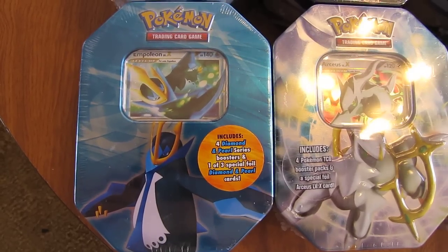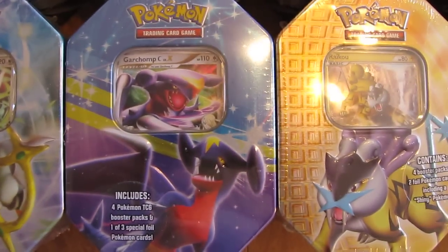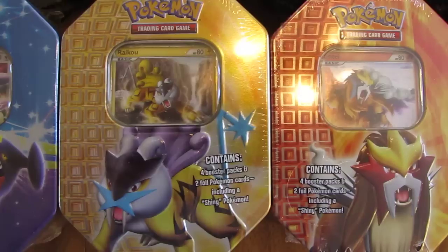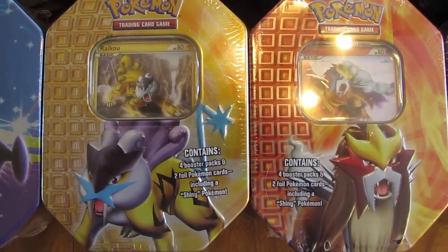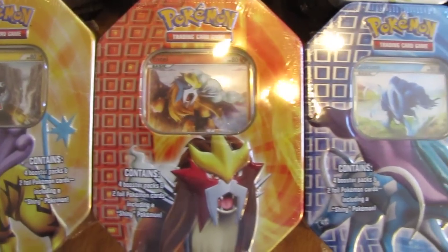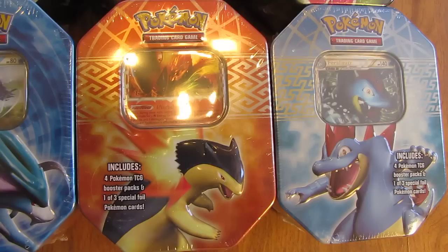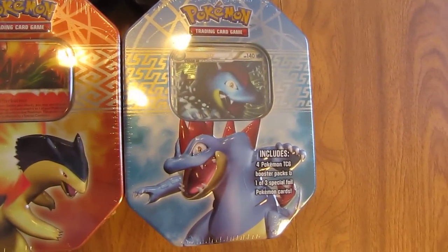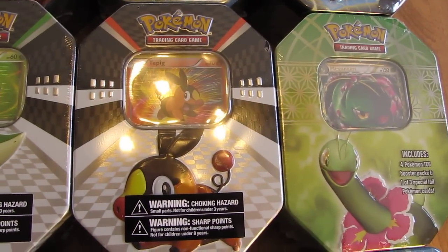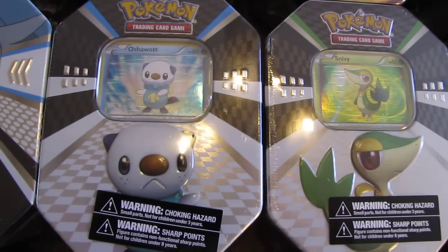So the oldest tin that I'll be opening is Empoleon Level X. Then there's Arceus, Garchomp C. The three shiny legendary tins: Raikou, Entei, and Suicune. And then there's the three prime tins: Typhlosion, Feraligatr, and Meganium. Three black and white preview tins: Tepig, Snivy, and Oshawott.